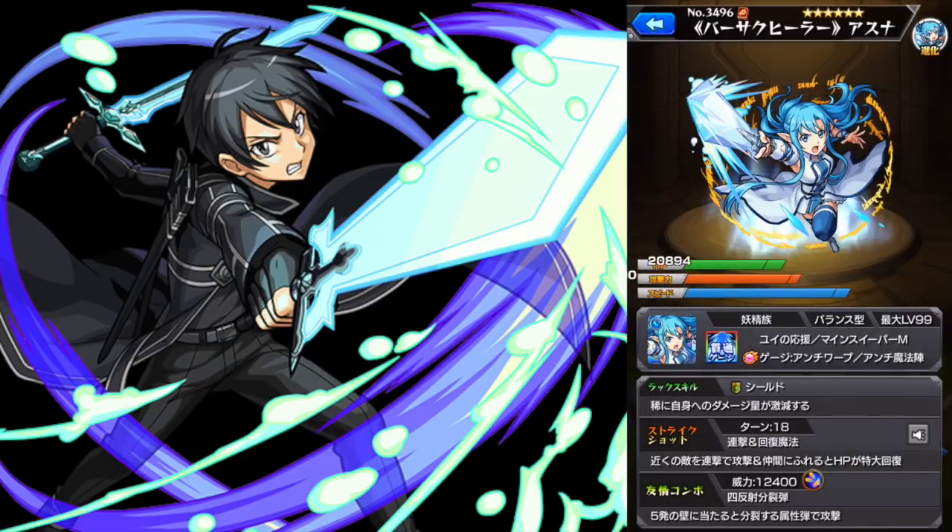Next up is Asuna — this is the fairy version from season two. A lot of people prefer the season one version, the one with the brown hair, but we'll come back to her in a little bit. This one looks pretty strong: a water pierce, and then she has minesweeper and no warp — that's the same as Lorelei — but this character has better stats overall. And then also null magic circle, so that's a triple null. She's pretty darn good.